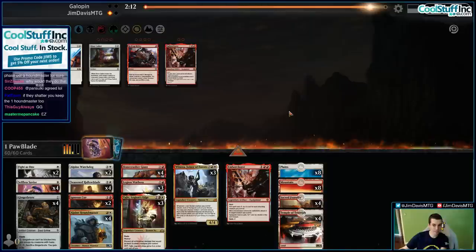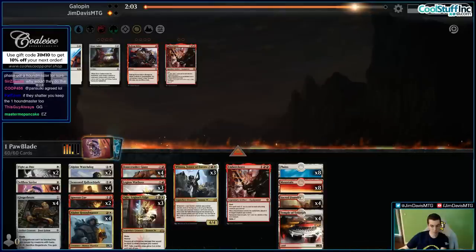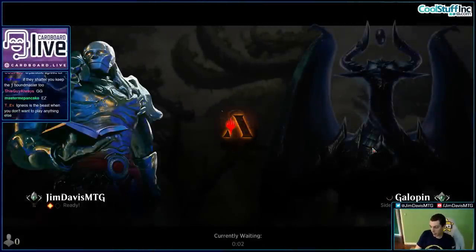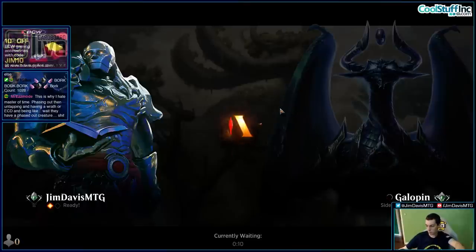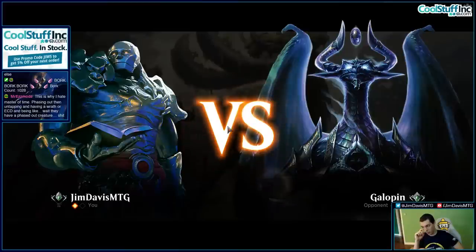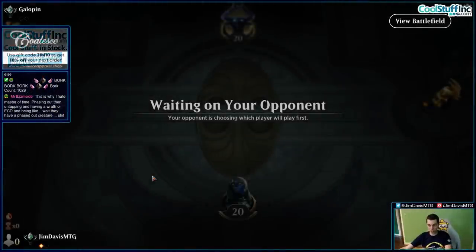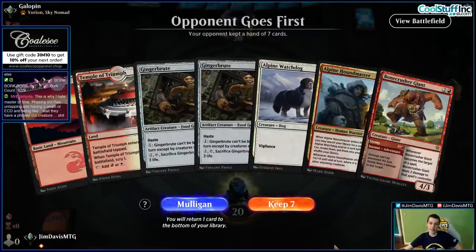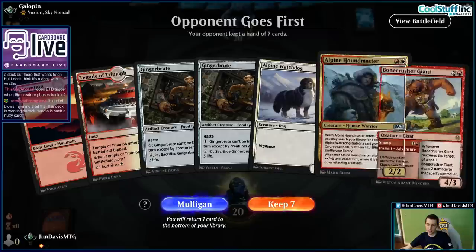They're gonna shrink the Houndmasters. Well, now I'm gonna kill the Teferi. They started to attack but they didn't have the Wrath last turn, so I'm pretty happy just playing something here. If they have the Wrath it's gonna be terrible — I'm gonna bottom this. Phasing does not trigger ETB. The UI graphic on the phasing of the creature isn't very good. I wish it was more clear. So if they phase and untap in Wrath, we keep the creature anyway.